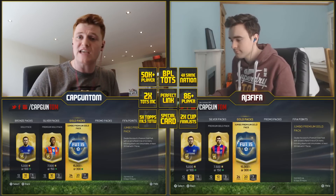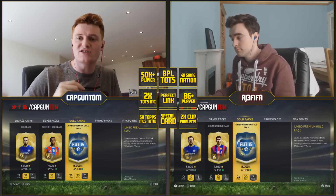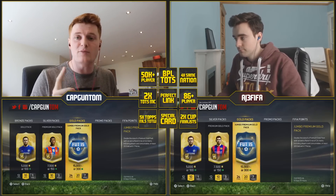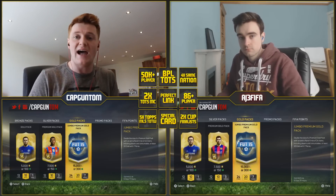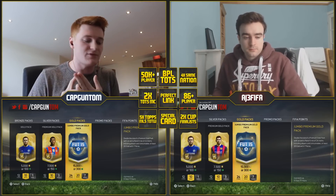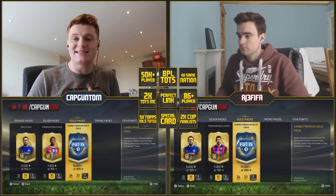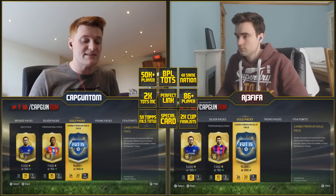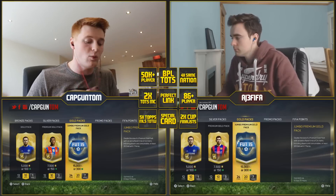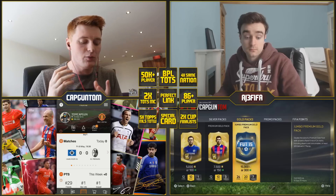We're opening 15k packs and BPL Team of the Season is in packs right now. The things we need to pack: a 50k-plus player, an 86-plus player, a special card that's not blue - so that can be purple, black, or orange cards - and a Team of the Season. We also need a perfect link, four players from the same nation in a pack, two old Team of the Season players together, two players from the FA Cup final - either two Aston Villa, two Arsenal, or one of each - and five MLS Team of the Week players on Topkick.